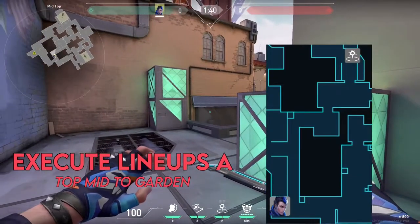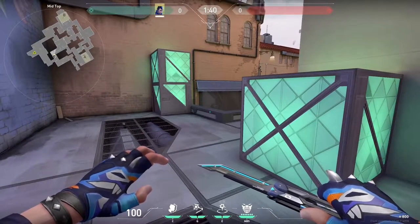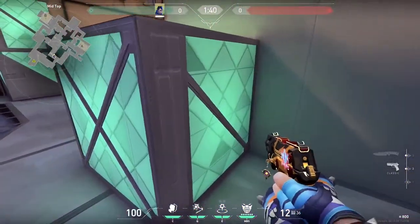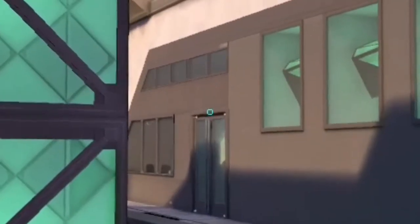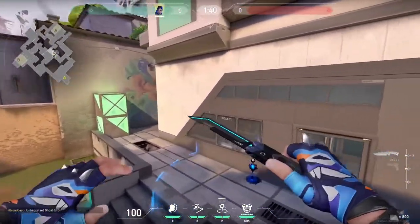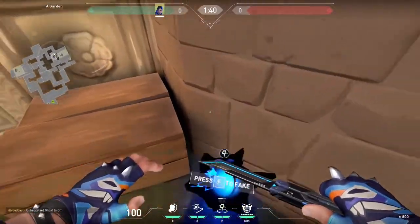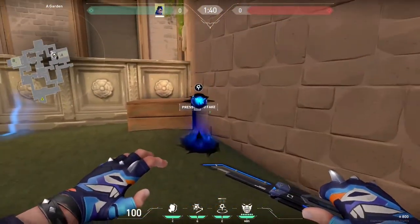This next lineup is from top mid to garden. You're going to need to cross mid to this double top box — if the enemy has an op or Chamber, you may want to ask your smoker to smoke top mid, or flash yourself for the cross. Once you're in this corner, we're going to aim at the top of this door, right where the two doors meet. This will ride down cat, through tree, and land in garden just outside the window to heaven.